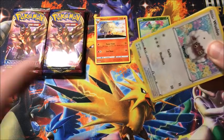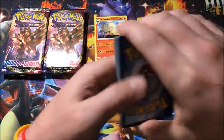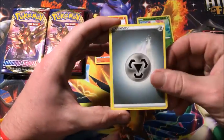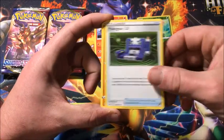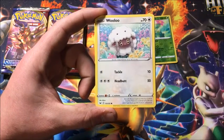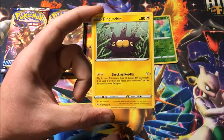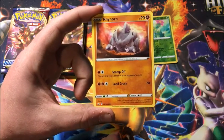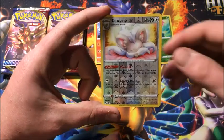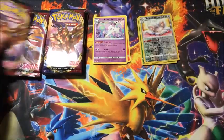There's the code card. We have Metal Energy, Poké Gear 3.0, Sudowoodo — I think that one's new, I don't remember pulling that one — Eldegoss, Wooloo, Sobble looking sad, Pinurchin, Blipbug, Ryhorn, reverse Sinistea which is a reverse rare, and the rare is a Galarian Rapidash.